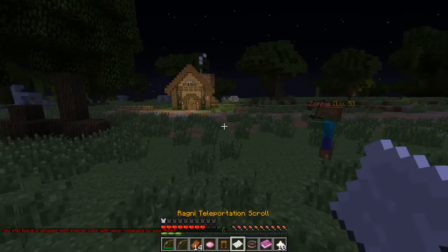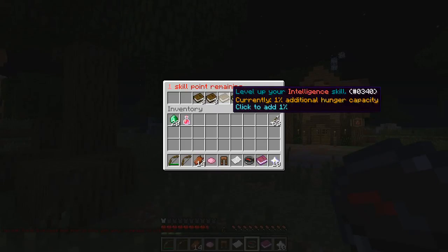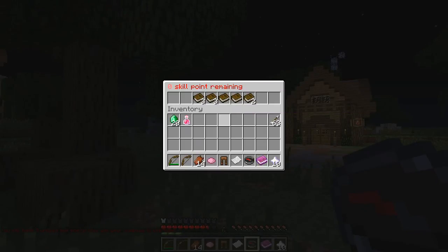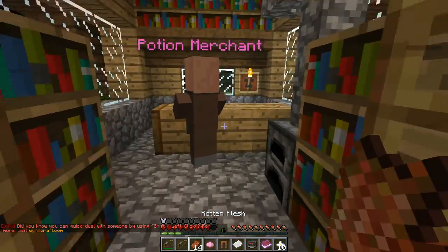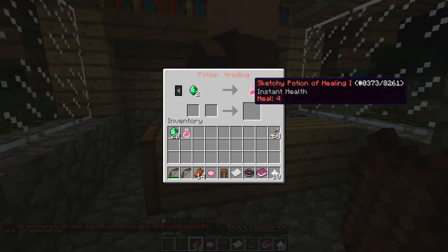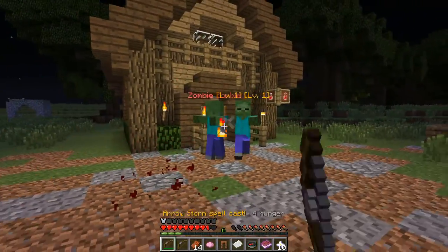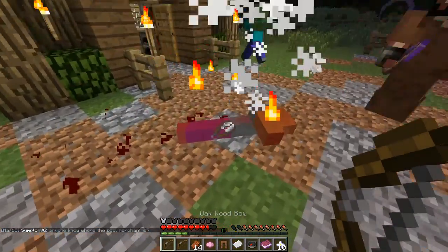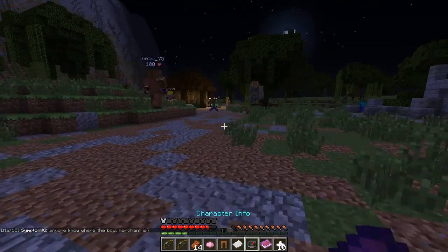Oh yeah, I forgot — I'm level 6. So I'm gonna use my skill points on Dexterity and Defense — let's just even them all out right now. This is the potion merchant, not pochin. I can buy potions from him. Let's just kinda stab him in the face and see some archer and assassin weapons.